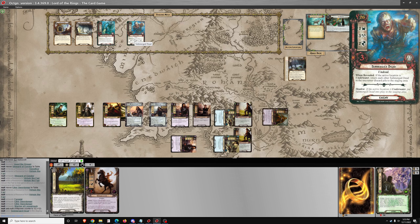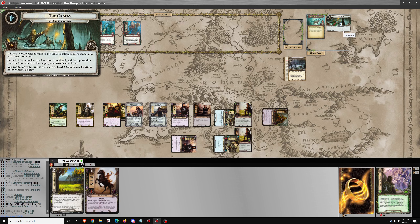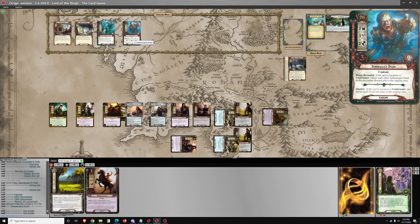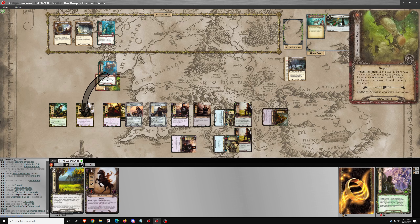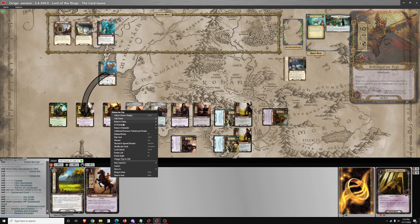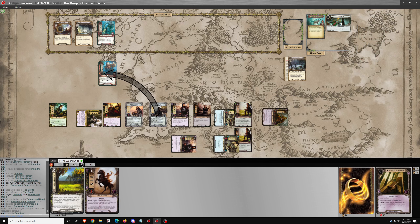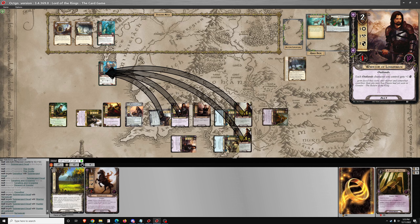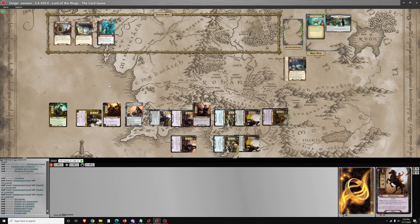When revealed, if the active location is underwater, it is not — 12 progress total. We'll go ahead and engage this enemy. That's actually not voluntary. Discard an attachment — rip Steward of Gondor. Then we attack for 5 and we're on to the next round.